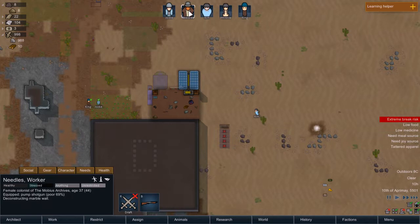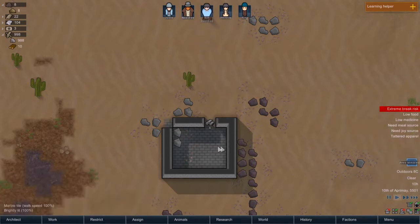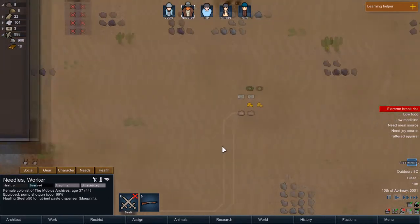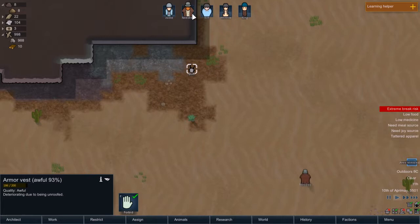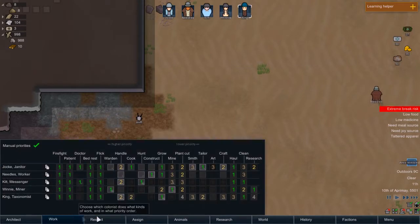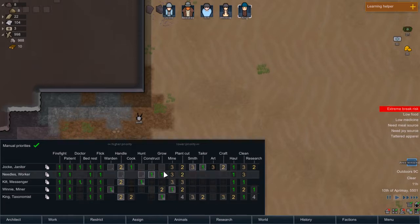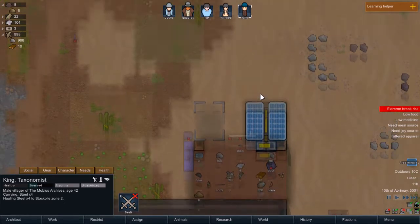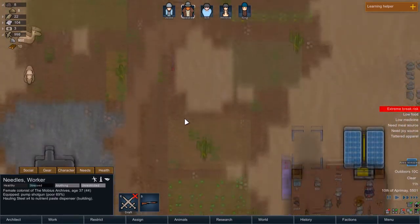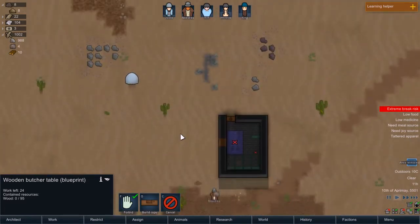Needles, what are you doing? Deconstructing marble wall? Oh, I don't want you there. That area revealed — I just needed to see if there's anything in there. That last trip where we actually got plasteel armor and whatnot, that was fantastic. Someone haul this. Hunting iguana. Where are our haulers? Haul and grow. I think I have people doing too much. Jockey, hauling first before anything else for you. Cooking first but hauling second. Is someone going to make this campfire so we could cook up some food? Well, I guess we have kibble.